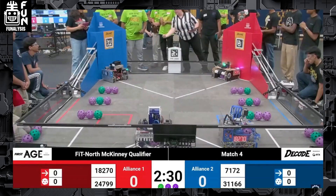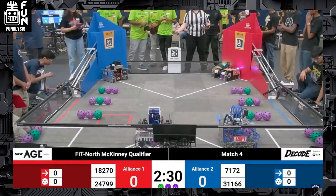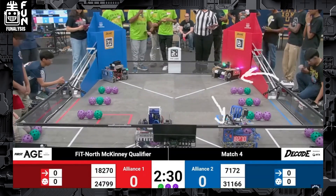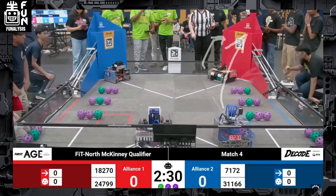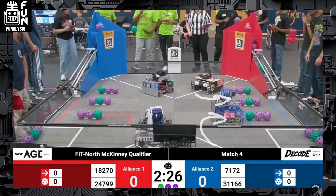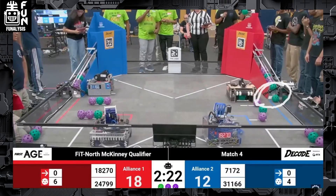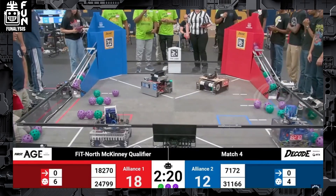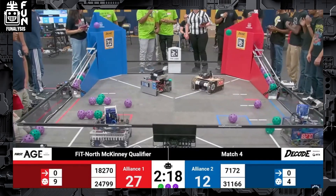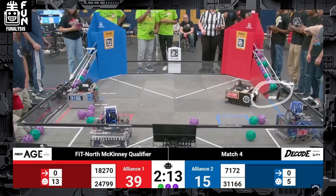To start off the match, on the Red Alliance, we have Team 18270 Robo Players on the bottom right. They are the number one OPR in the world right now with 130.78, which is an insane number — they gap the next teams below them by a couple OPR points. We also have 24799 Mechanical Advantage at the top right, which is number 10 on the OPR as of now.